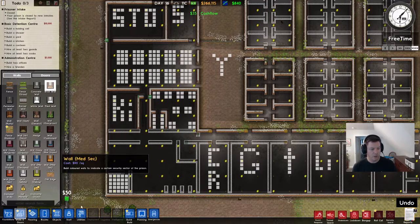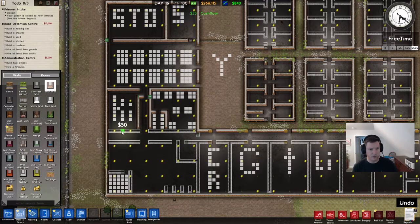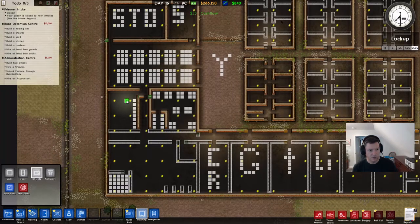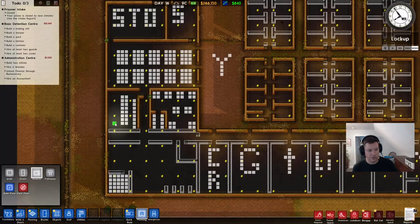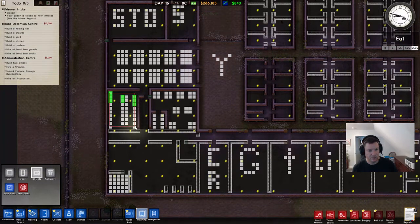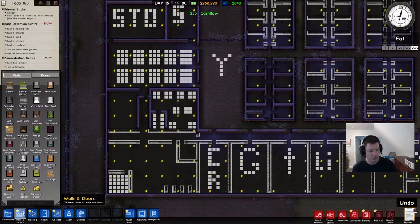Also, if we do a good job keeping everybody from killing each other or getting overdoses, then we might not need a bigger infirmary. What I want to do before I make this wall is confirm that this is enough space for the kitchen. I'll have four cookers, which would be eight spots, and then eight fridges — a two by eight spot — and then three sinks, a bin, and a recycle bin. So that is big enough. Now it's just start throwing down walls.